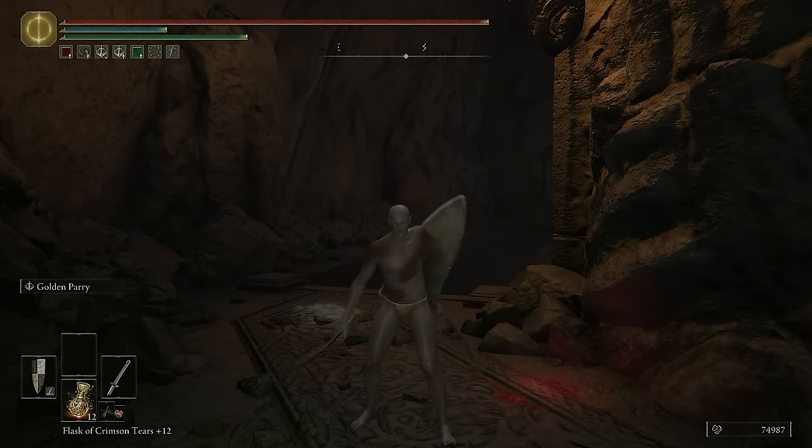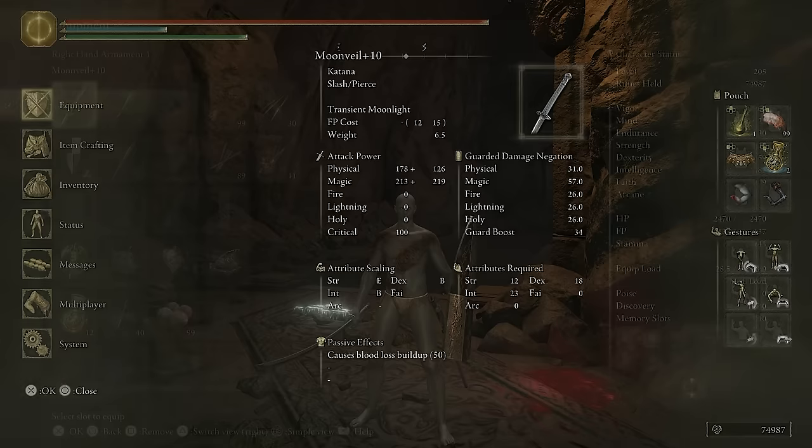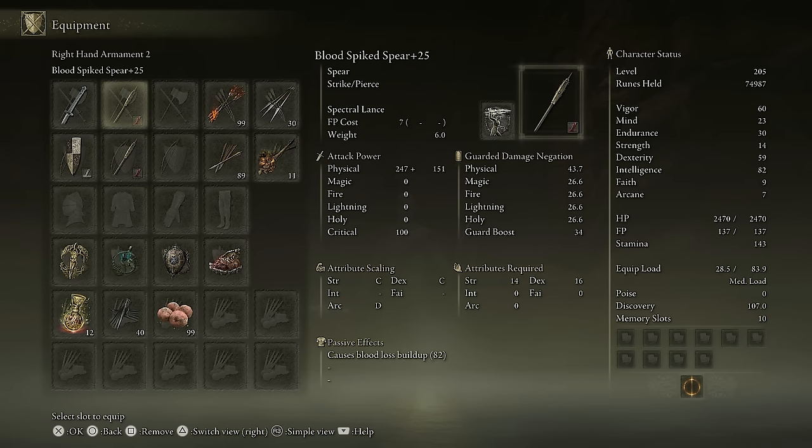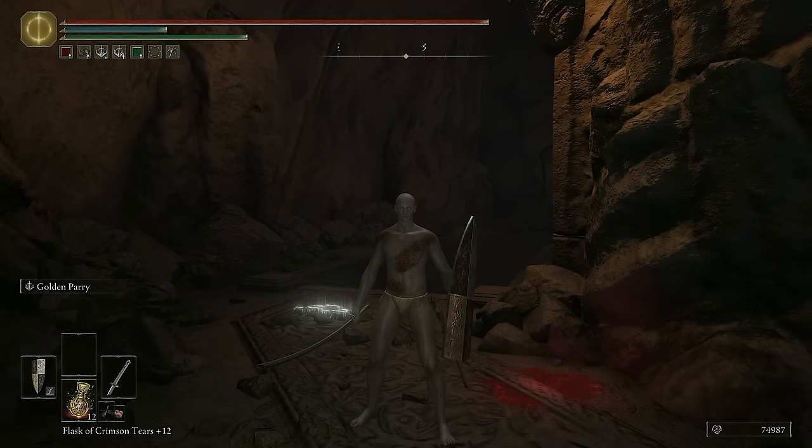I also have a Banished Knight Shield with Golden Parry — really nice for when I want to parry. I also have a couple of Blood Spiked Spears I didn't use in this video, but there are people online using a glitch that gives infinite magic absorption, so if you go against those guys you won't do any damage with this build — that was just a precaution. Please subscribe, by the way. I have another channel my wife edits — it's all my non-Elden Ring stuff, link down below.